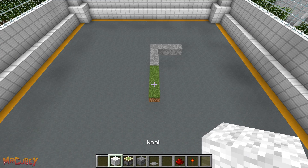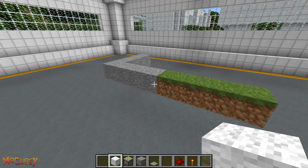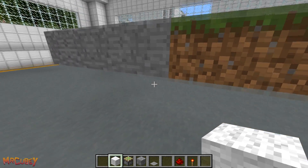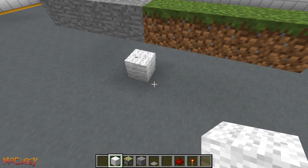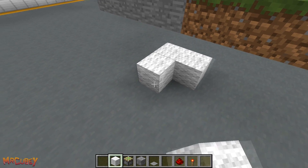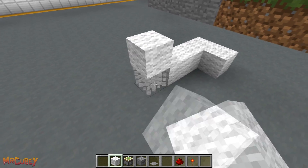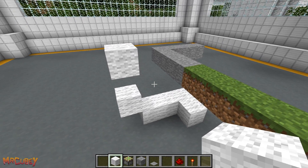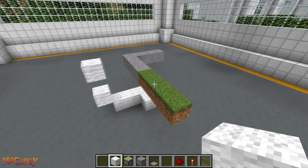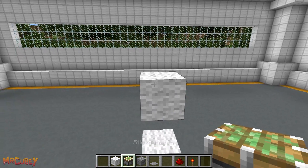Now to make the redstone mechanism, which is also very simple. Start off by laying out the bodywork for our redstone to sit on — I'll be using white wool for this. Next, place two sticky pistons above one another, facing towards your flooring.